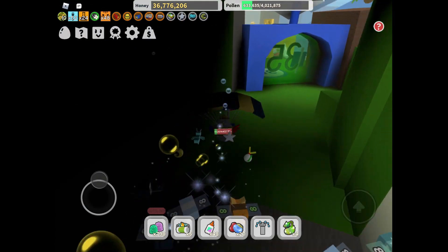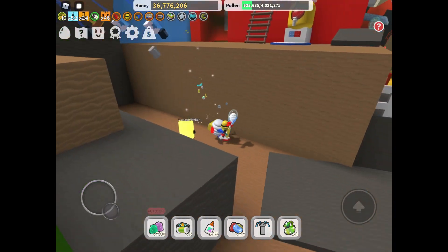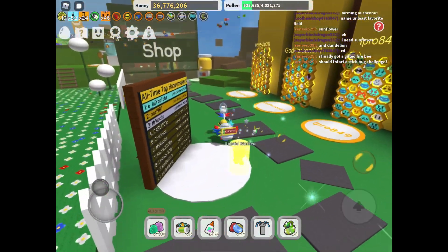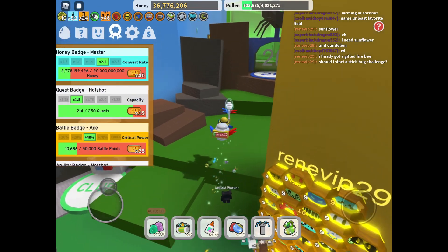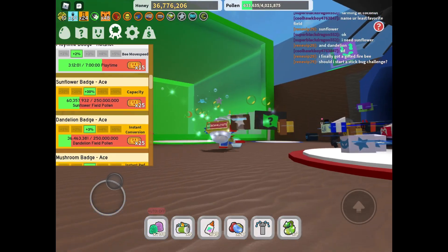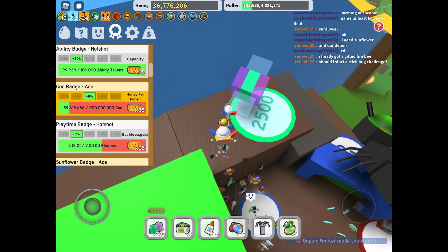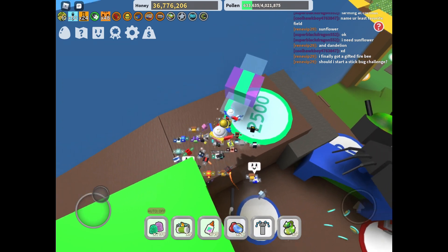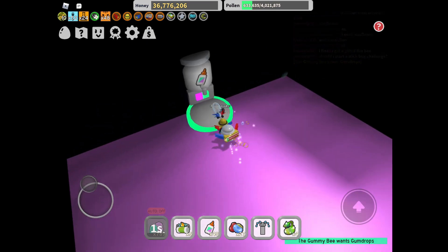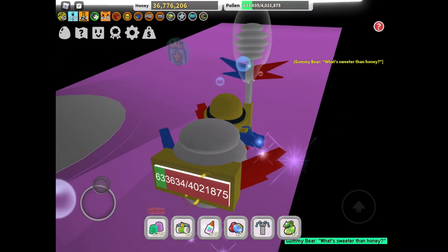The next location is the Gummy Hot Shot room. Get your Goo Badge to the Hot Shot level, then go on top of Gummy Bee and use a Gumdrop. This takes you into the Gummy room where you get the glue dispensers. Right next to Gummy Bear up there is a Star Jelly.